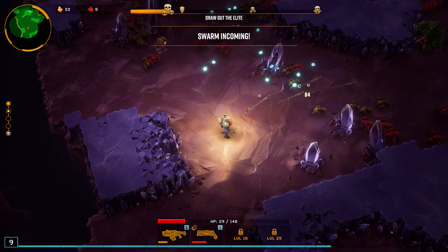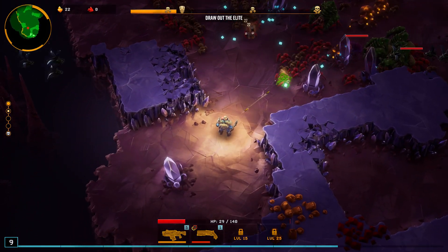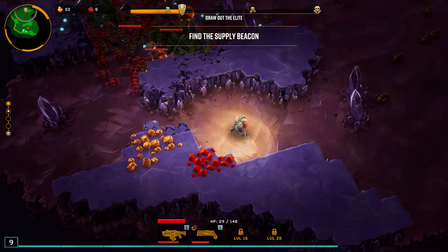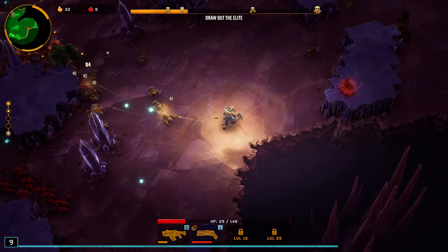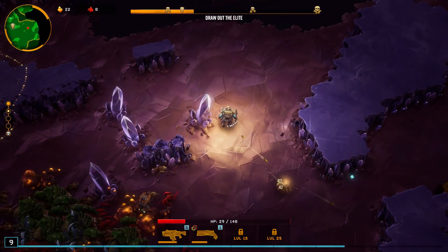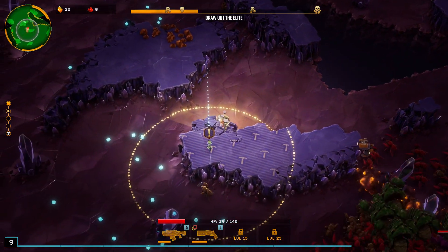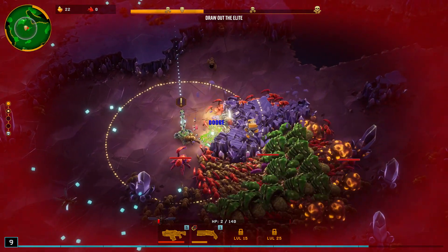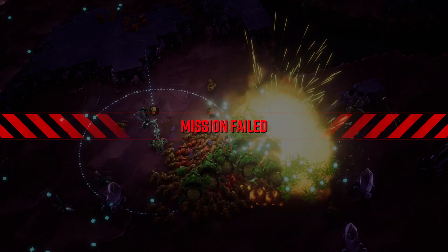A big swarm is approaching! Oh no, there's so many of them! The surface is too packed for the supply pod to land — please clear it. Excuse me, pardon me. Why aren't they attacking my robot? Maybe they really hate the smell of dwarves. Oh, I had to clear this whole thing — and I did. Why are they blowing up?